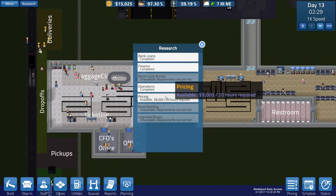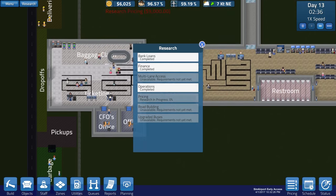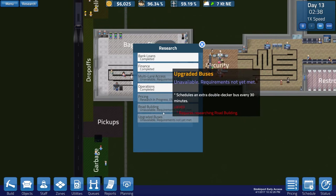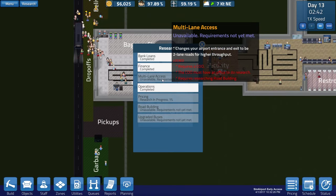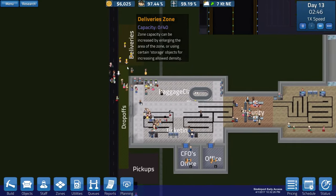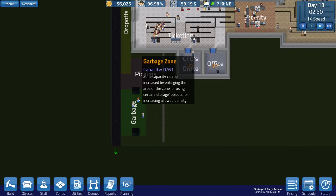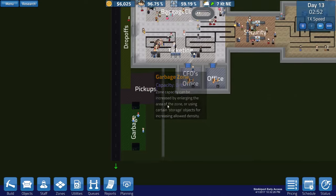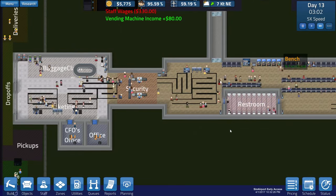I need to start doing more research - I need to be able to set pricing for runway and terminal usage. That's a $9,000 investment but it'll be well worth it and takes around 20 hours to complete. We also eventually want road building upgrades - maybe the multi-lane access to make this a two-lane road, because sometimes the garbage truck will stop and takes forever to unload, backing up traffic. I'm still curious why they're not using the second dumpster and are just dumping trash in the zone itself.